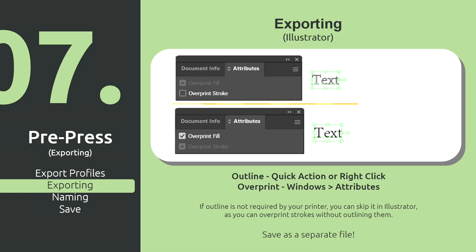In Illustrator, there's actually a quick action bar on the side — you can just click the button or right-click the text. Overprint is under Window > Attributes, so it's actually one less step. Setting it up right away when making your file means you don't have to set it up again. One thing to think about: when you use the outline option, it converts your text to a shape, so it won't be editable anymore. Save your file as a separate file — name it whatever your file is, plus 'outlined' — so if you need to go back and change something, you change the editable version and then resave the outlined version.